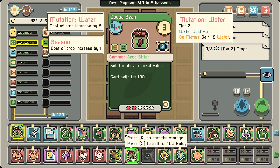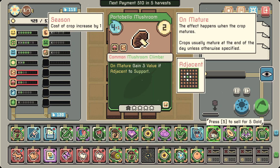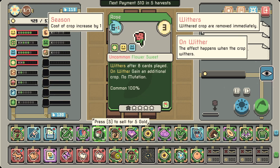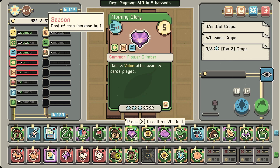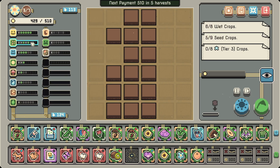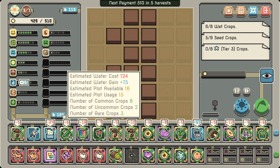Oh that's why we wanted to play this one — 'on mature, gain 15 water!' That's why we need that. Mushrooms: 'when a crop matures, gain 5 water' — that's also kind of nice. We have water solutions if we need them. I guess we remove this one again. We get less value from sour stuff but I don't think it's a big deal — we need this extra water. This costs 10 but gives me 15, so that's 5 more. Right now cost is 124, we get 75 — that's about 50 deficit.